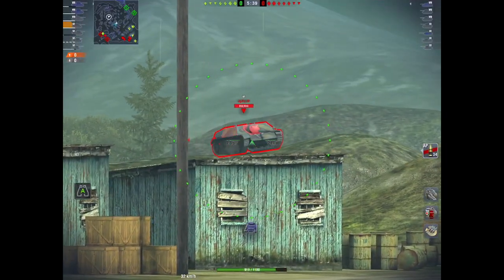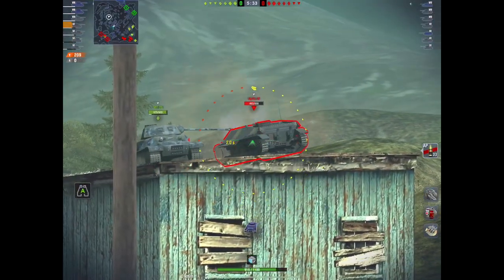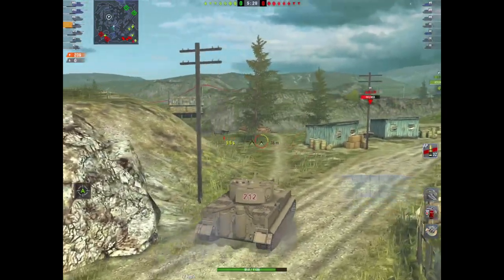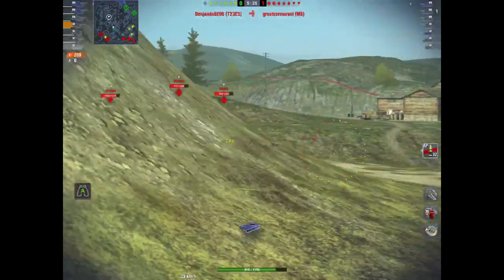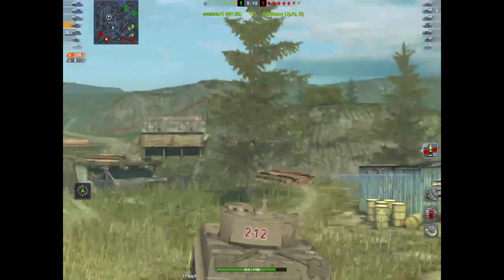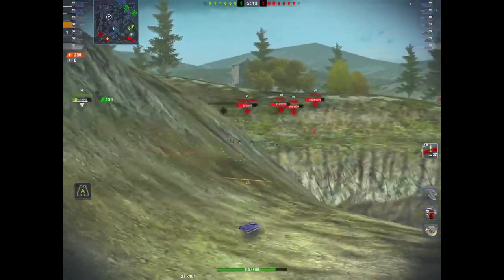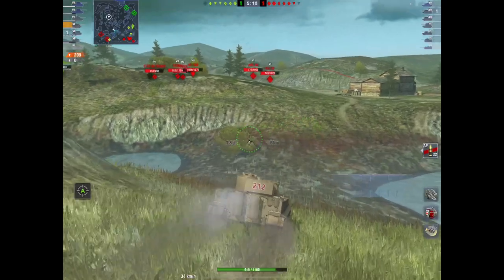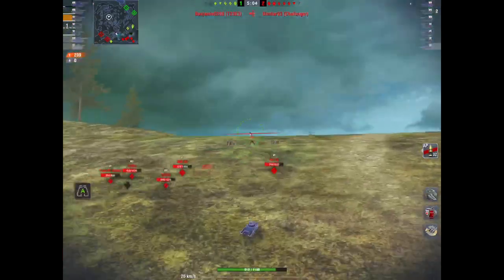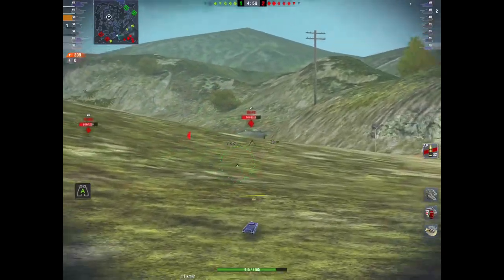So there's the Flat Panzer in all his glory, and there's the chap in the MT25. We're trying to smack the Jagdpanzer, but he gets out of there pretty sharpish — which is understandable. So now we know where all the red team is; they're basically over by the D-cap. The Flat Panzer has now gone. You can see in the minimap where I am, and the MT25 is basically plotting a parallel course, which is good. The rest of our team are just brawling.